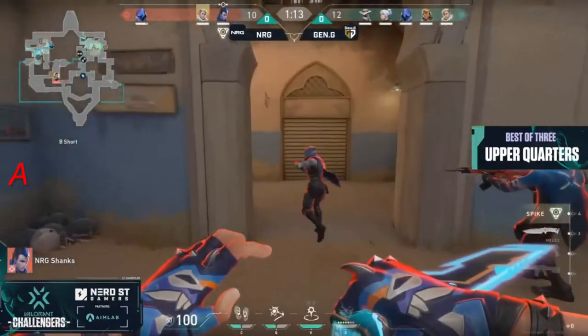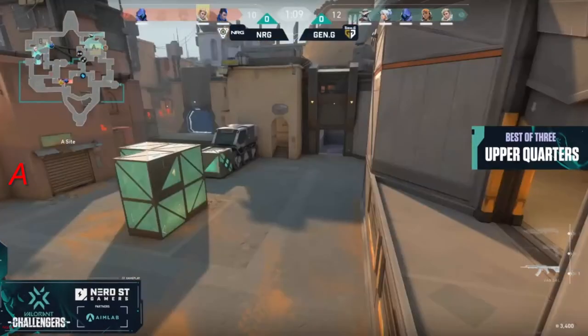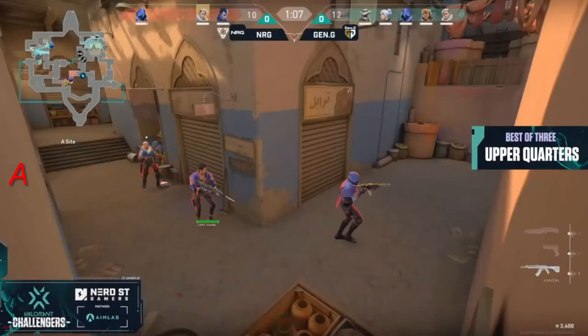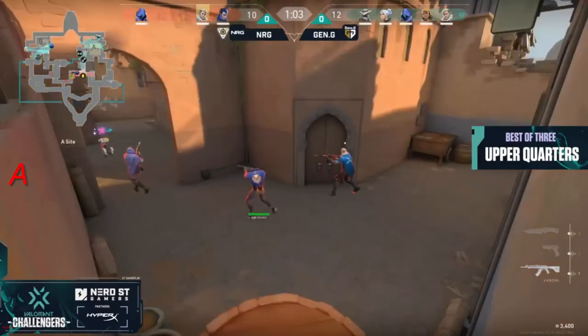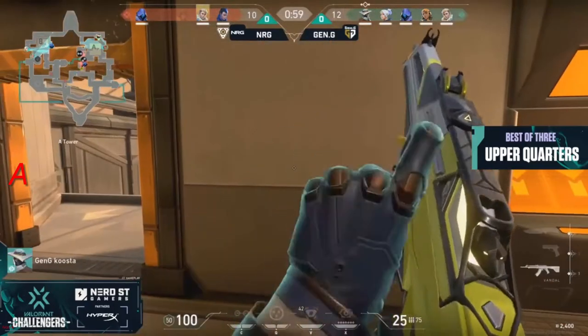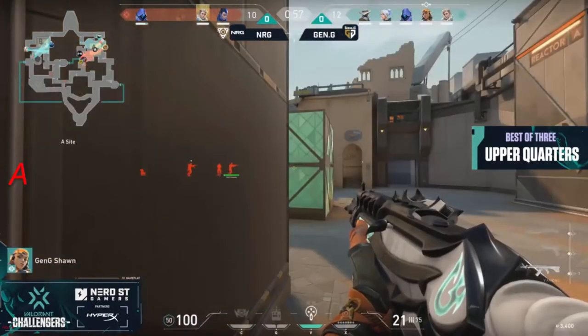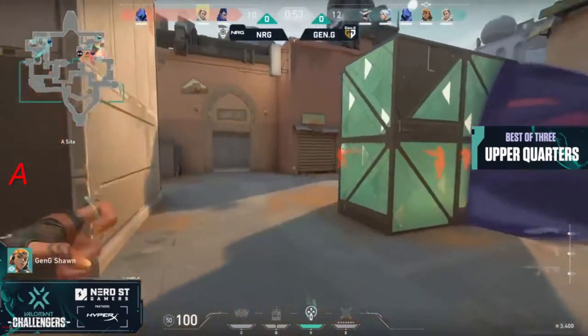A narrow miss there from Win, but again Gen.G has full control here. They have the numbers advantage. They're pushing NRG around, forcing them to play on Gen.G's pace. This half has broken down for NRG in a few different ways. The short push is coming out — they've got a 3-on-5 scenario on map point.